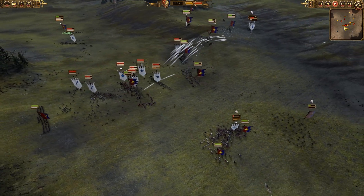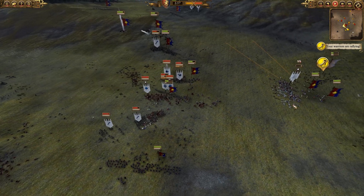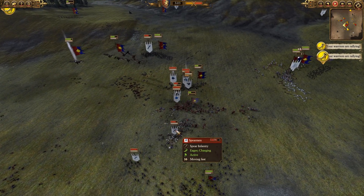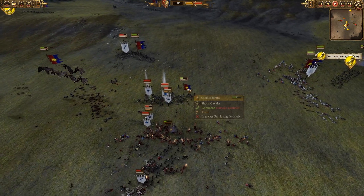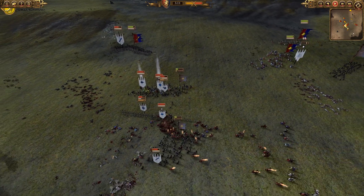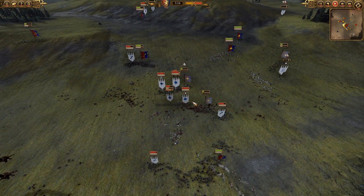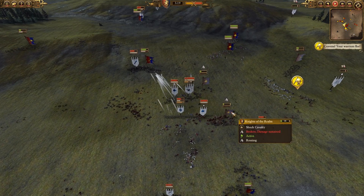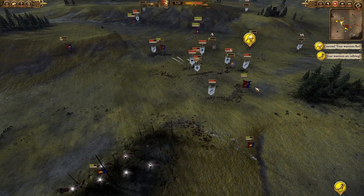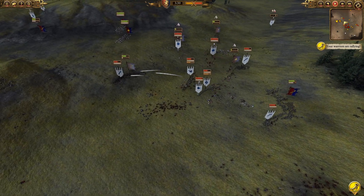The High Elves are starting to get a little surrounded by the mobility of Bretonnia, as everything is collapsing around them, especially as these cavalry units are now shattered. The Fireborn are doing very good work against the Knights of the Realm, really knocking them down — they should be routing shortly. Another unit of Knights Errant is also going the way of the hills. A very good catch by the High Elves, whittling down the mobility advantage of Bretonnia.